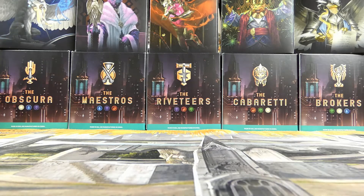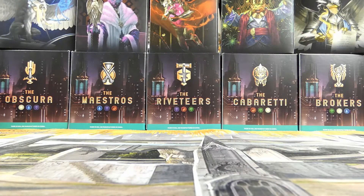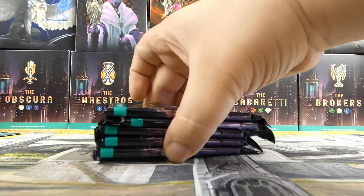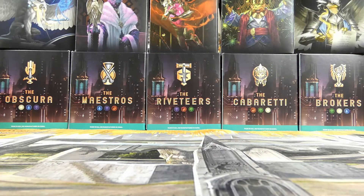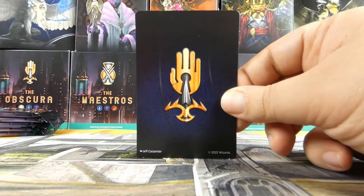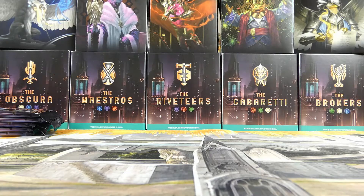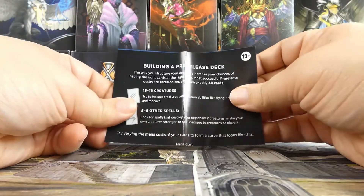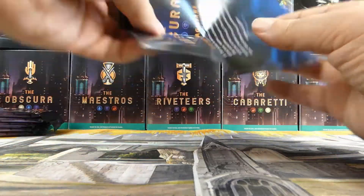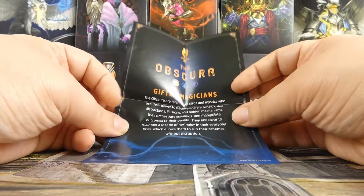Now that we've talked about all the things that have bothered me, let's get on to the opening! Obviously in this opening we are going to be giving away a code for MTG Arena. We have the little insert here with the Obscura symbol, which is pretty cool, and then there's this 'Building a Pre-Release Deck' insert — great for a pre-release as an event for new players.